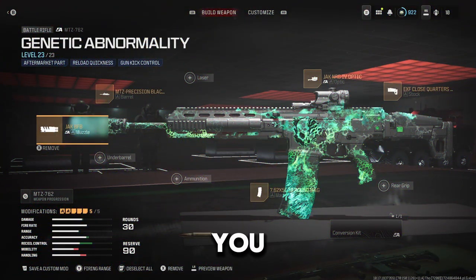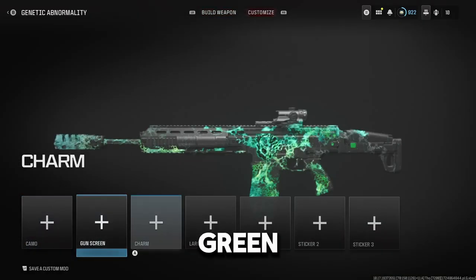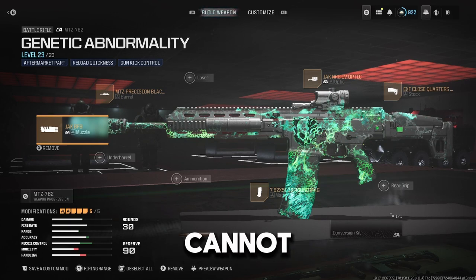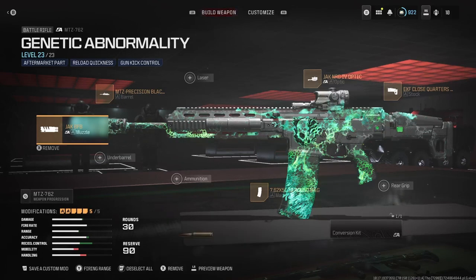What's up guys, in this video — yes, you saw the title and thumbnail — we are getting the MTZ 762 with the green camo, and we'll be using a blueprint today, like all the other videos. Because yet again, I cannot be stopped making a class. With the intro out of the way, let's just get straight into today's video.